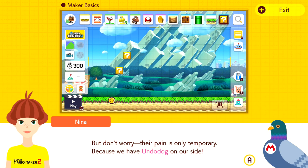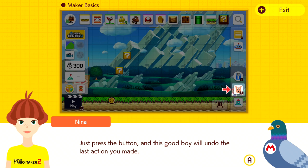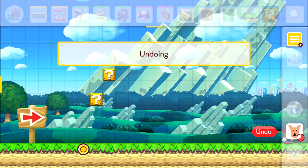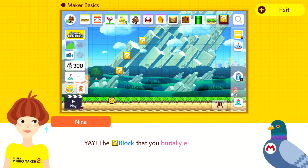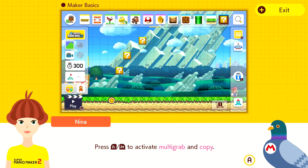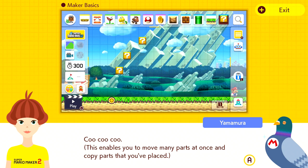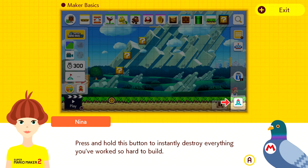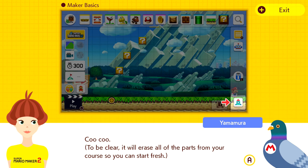Let's go ahead and undo our last action. I just press B — I gotta hold it down a little bit, but Undo Dog will undo. The block that you brutally erased is back! Moving right along, let's talk about some other tools. Press ZL or ZR to activate the multi-grab and copy. This enables you to move many parts at once, copy parts, and copy parts that you've placed. For something incredibly handy: the reset rocket. Press and hold this button to instantly destroy everything you've worked so hard to build — it will erase all parts so you can start fresh.